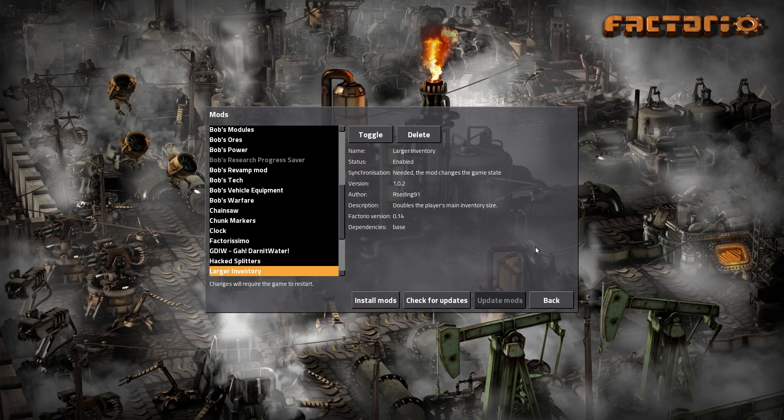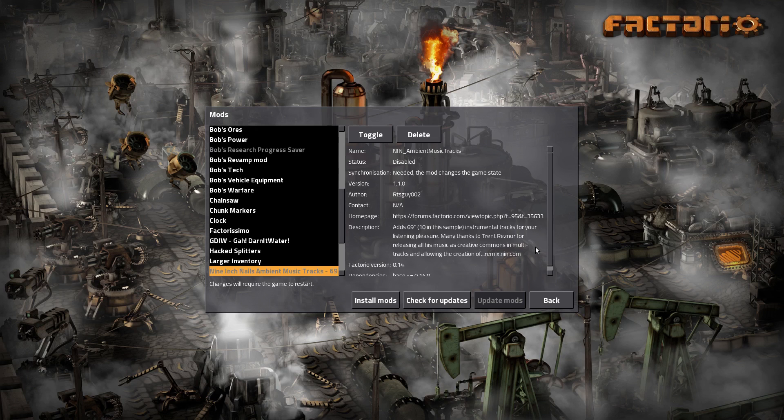Large inventory, because I'm obsessed about that. There's also a Nine Inch Nails AME8 music tracks mod - we're not going to play with it because if you go through it, it says it's a Creative Commons license, non-commercial. So I can't monetize videos and use this music. I'm using it in my personal plays and it's cool, but unfortunately we can't use it in monetized videos.